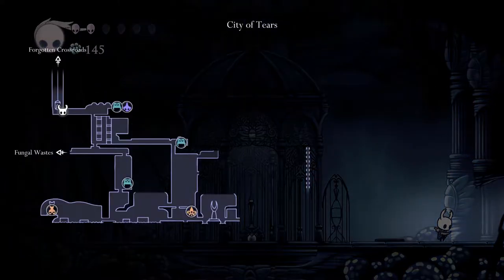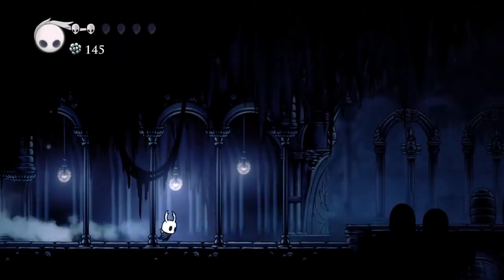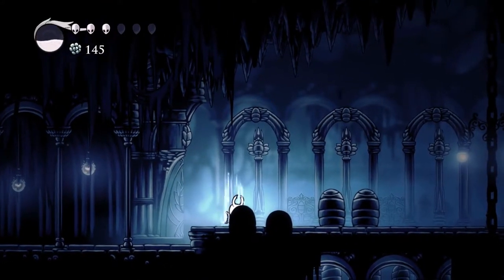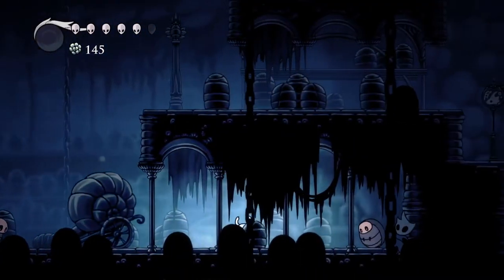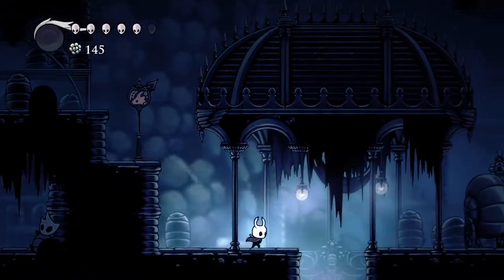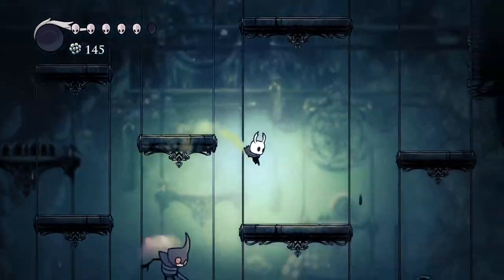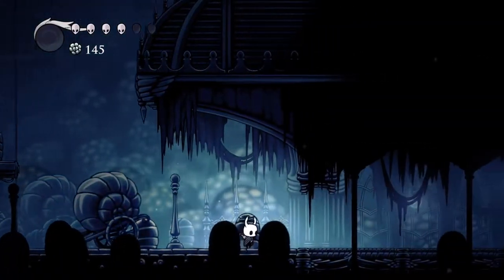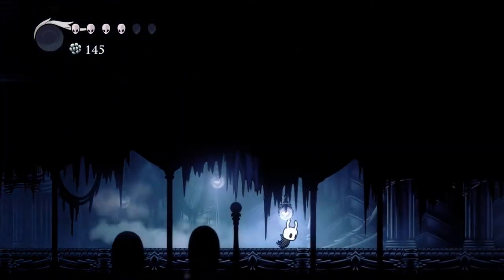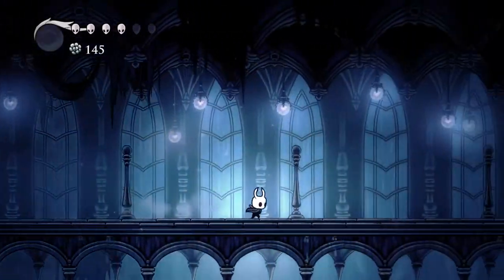Speaking of which, should we just run down to the vendor now and then come back up? Yeah, let's give it a go - let's try and make it a speed run. I think we'll go for avoiding enemies rather than engaging. These spikes are surprisingly dangerous. Let's grab this bench then - at least if we do die we don't have too far to go back to get our spirit.